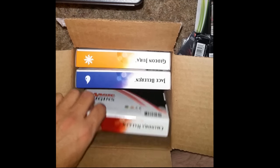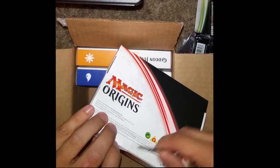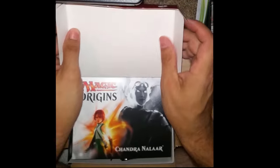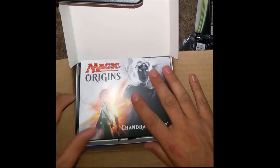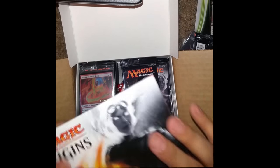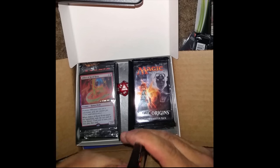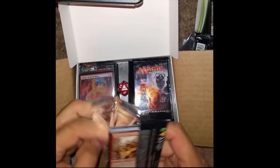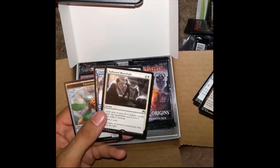Let's see what we want to go for next. Let's see if we got Chandra. And for our promo here we are going to have Abbot of Keral Keep. Token — Hallowed Moonlight.